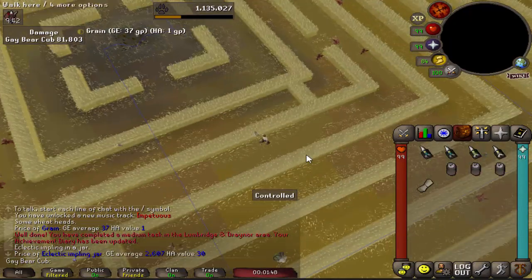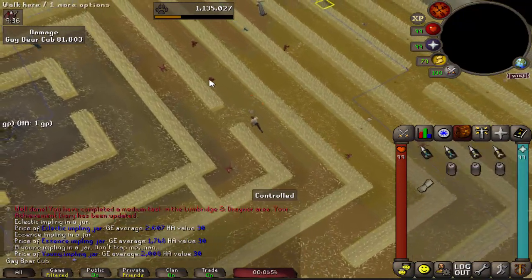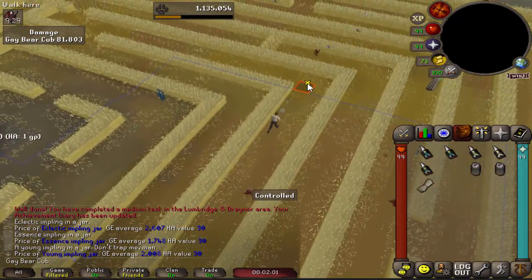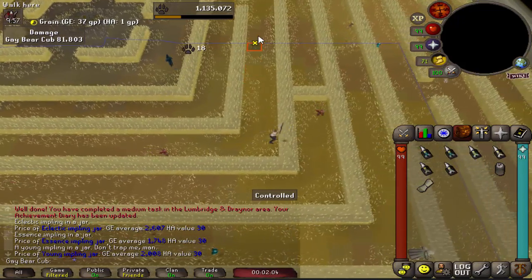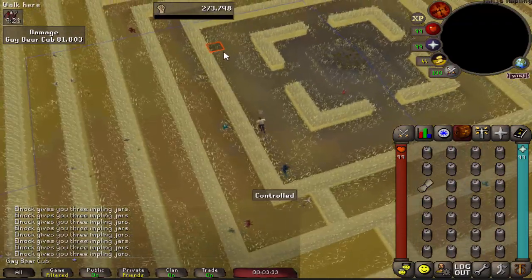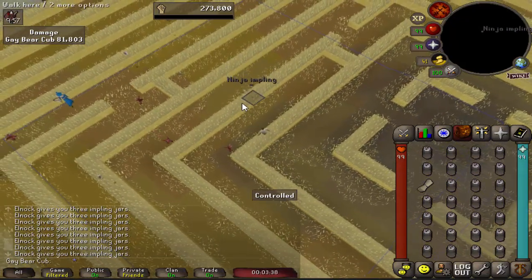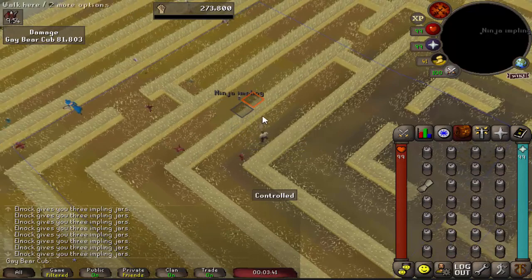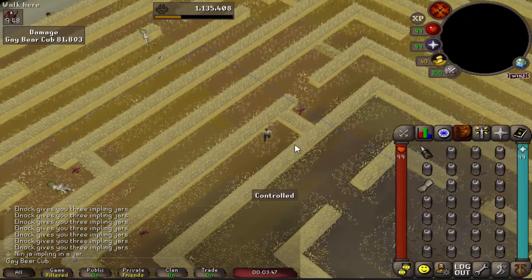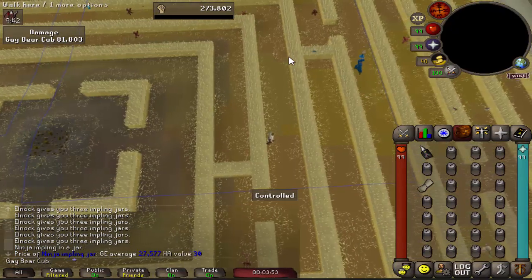How much are essence implings? 1.7k. Young implings? 2k. So we're going to catch some implings, exchange them for jars, and get an inventory of eclectic implings. We got our inventory of impling jars and there's a ninja imp that spawned - I'm wondering if I can catch it before it flies away. Can we get lucky? We got lucky! How much are these? 27k? Really? Already? That's pretty hype, that's a really great start already.